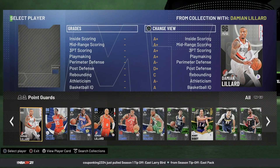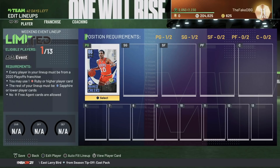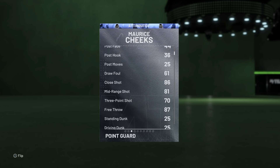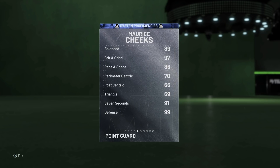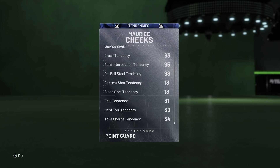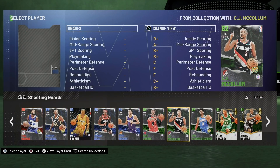But anyway, this is the team we are running with. At the point guard position we're going with Mocheeks — gold Clamps, gold Quick First Step, gold Pickpocket. He has got pretty decent speed, can speed boost, and has got an on-ball steal tendency of 98. He is the best defensive point guard in the game, bar none.